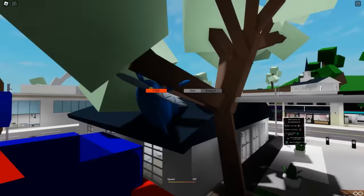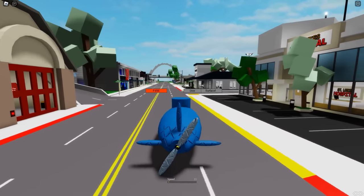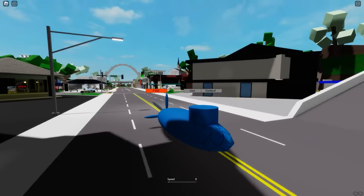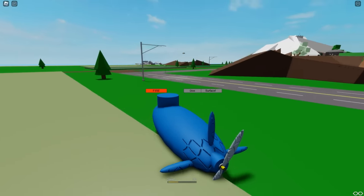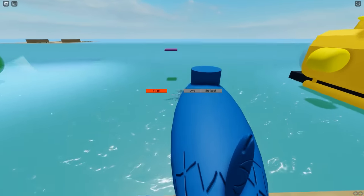I'm crashing my submarine into everything. I managed to break this submarine. I have a submarine in Brookhaven and I'm using it on the street because it also works on the street — that's very, very amazing. I'm going to test another submarine because this one really worked, but it didn't work so well because the submarine needs to stay underwater, and this submarine can't do that.